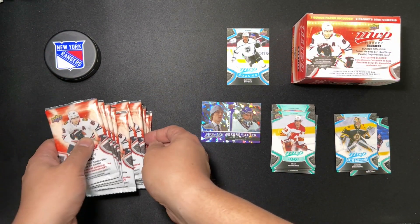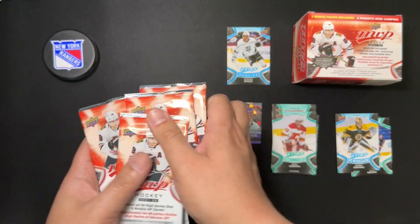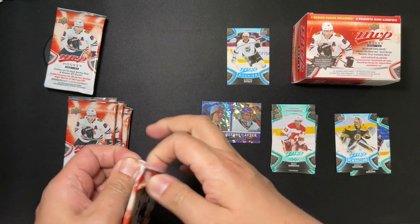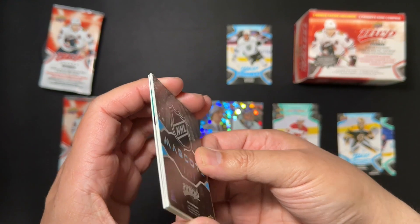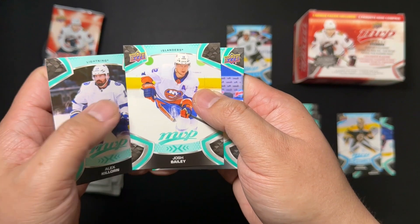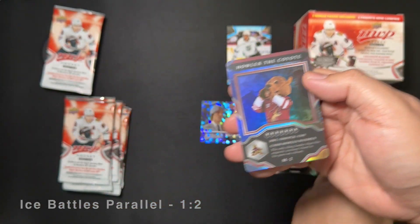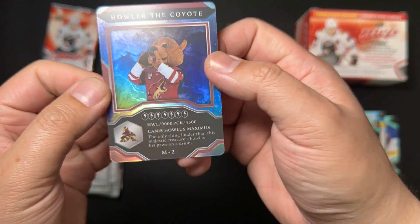Nearly forgot — I've got to infuse one of these packs with Puck Luck. Fingers crossed, guys. We got Killorn, Josh Bailey, Morgan Riley, Anthony Manta, Sorelli Ice Battles, and... we got Howler the Coyote.